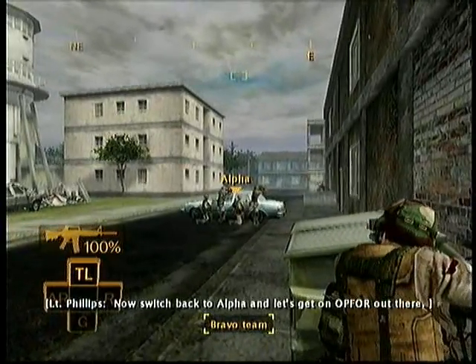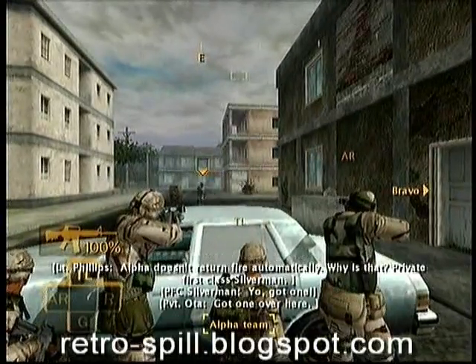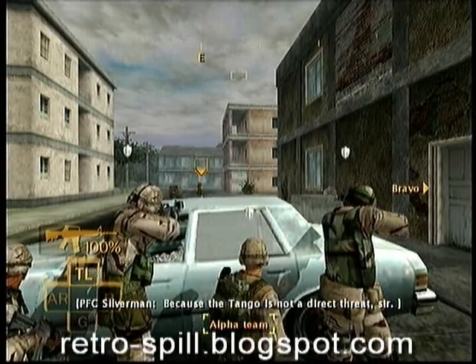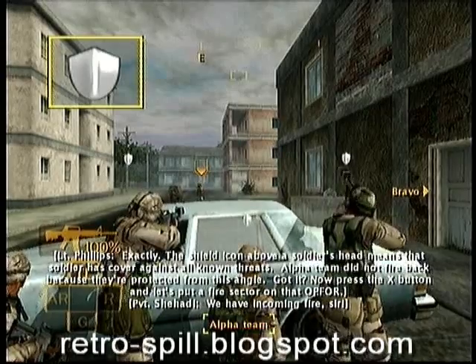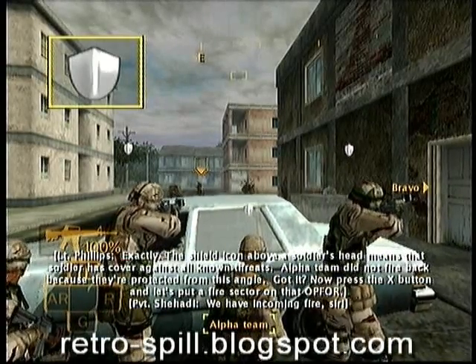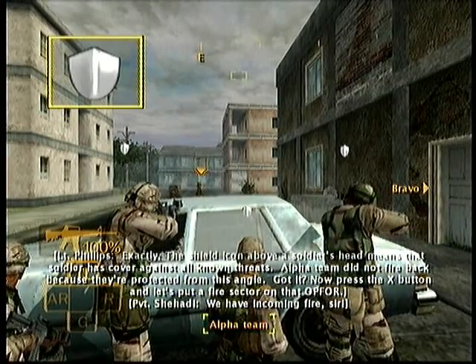Now switch back to Alpha and let's get an Op 4 out there. Listen up, Alpha! Alpha doesn't return fire automatically. Why is that? Because the Tango is not a direct threat, sir. Exactly. The shield icon above a soldier's head means the soldier has cover against all known threats. Alpha team did not fire back because they're protected from this angle. Got it?